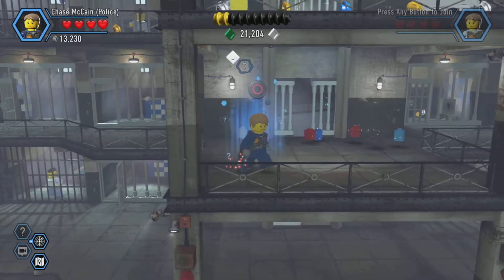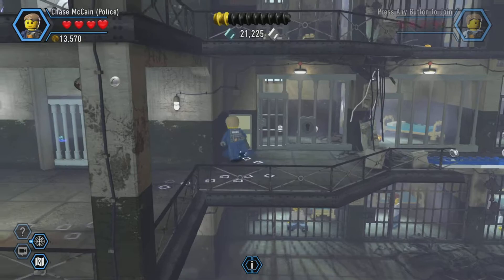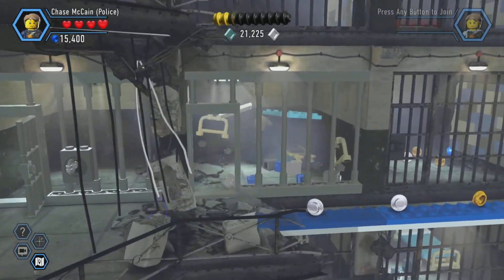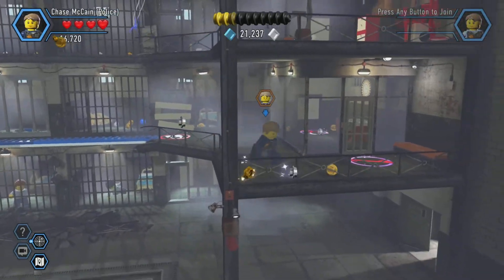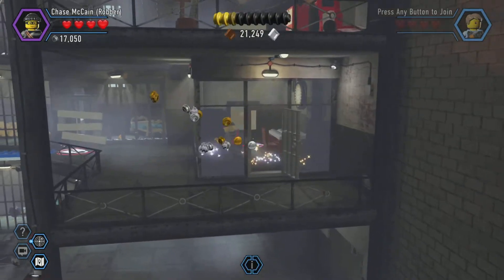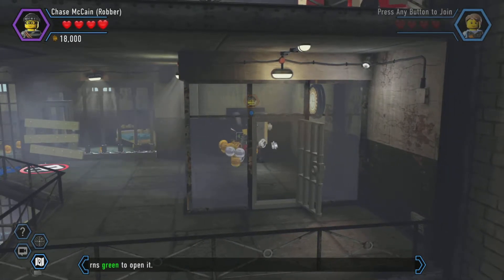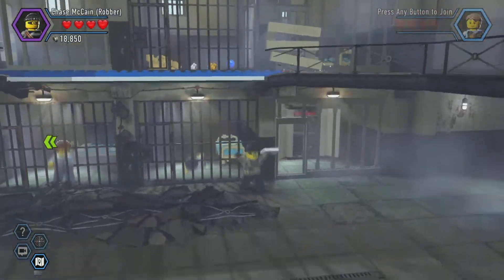Switching back to policeman for the scanner. Prisoners plead for release. Opening a cupboard, turning a key. Switching back to robber to open another door. The robber has a stethoscope — I wait for the green signal to open the safe, and find a key card to open a door.